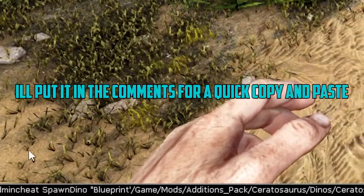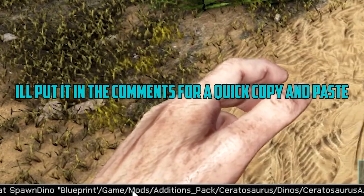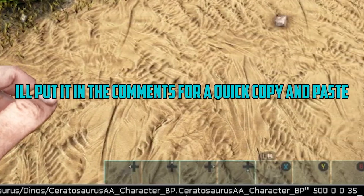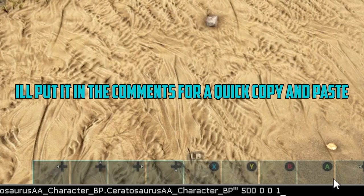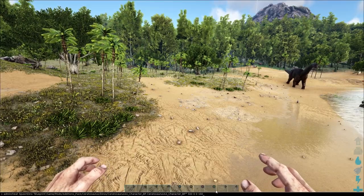The code is a really long one — it's: admin cheat spawn dino blueprint game mods additions pack ceratosaurus dinos ceratosaurus AA underscore character underscore BP, then ceratosaurus AA underscore character BP, 500 0 0, and then the level you want. I want that to be 150.